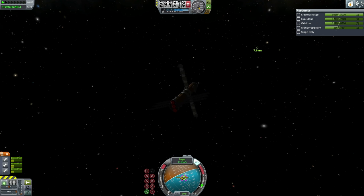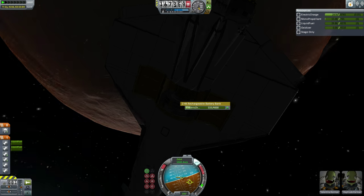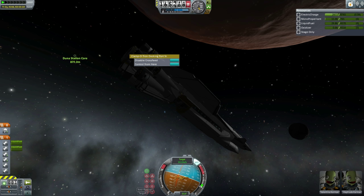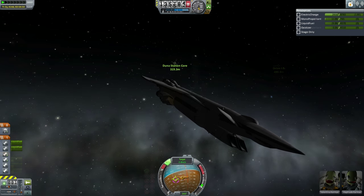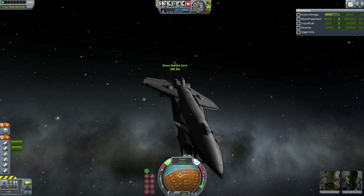As necessary, the station core also used RCS to stabilize itself — it did have plenty of monopropellant. For the Orion-1 space liner's part, it unlocked one of its batteries — the one with less electric charge — and began to turn towards the target, controlling from its large tail docking port. Control was transferred; it couldn't use any of its monopropellant as the tank was locked anyway, and there was no point trying to use RCS to turn the Orion-1, so it turned very slowly. Meanwhile the station core used RCS quite liberally to make adjustments to its approach.